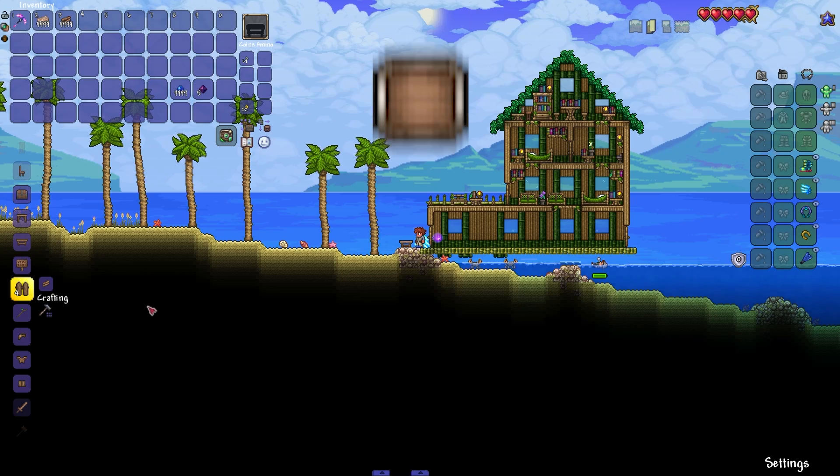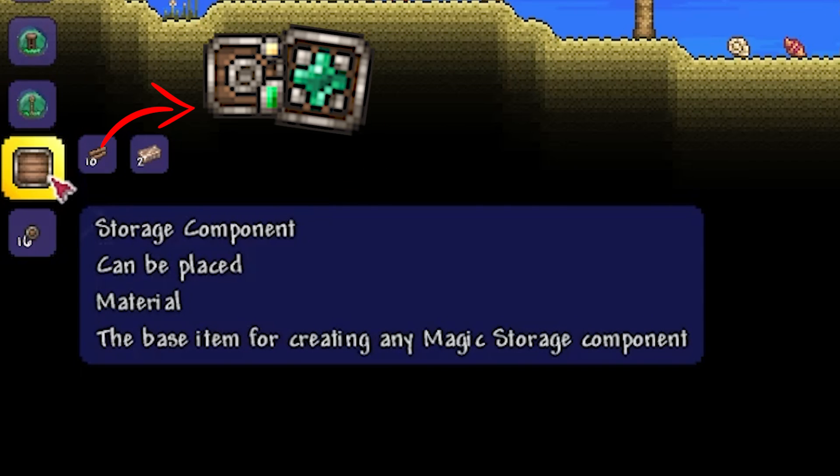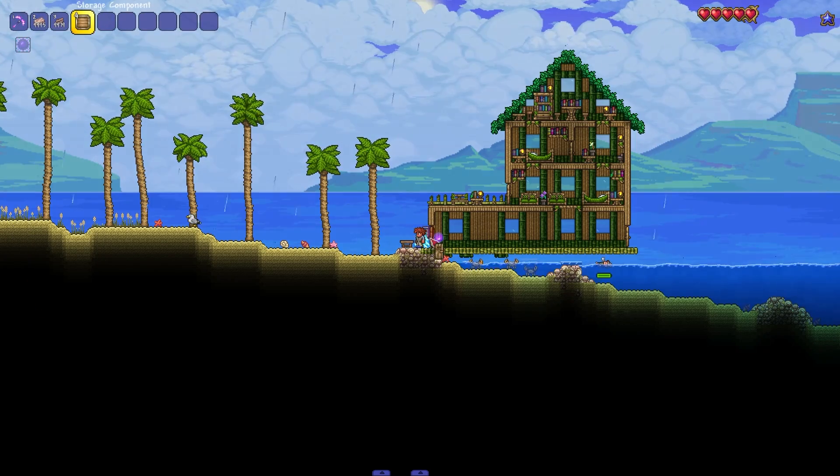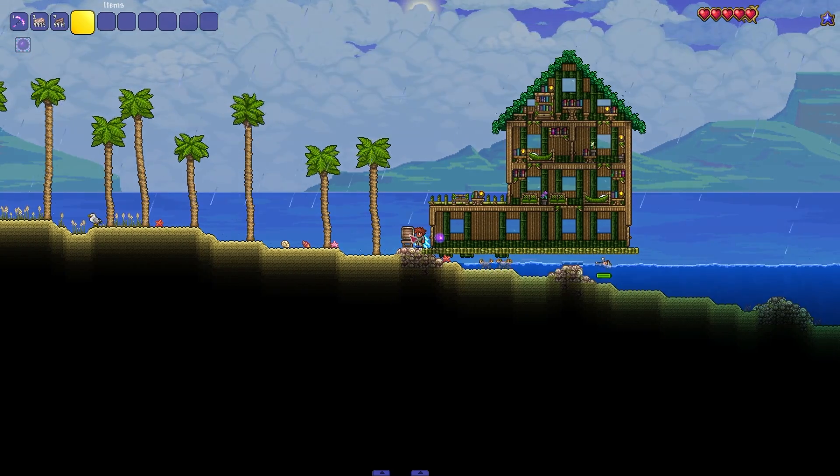The first thing we need to do is make a storage component at a workbench. This is the base item for creating any magic storage component. This item in itself is useless — you can't store anything in it. It is just a block.